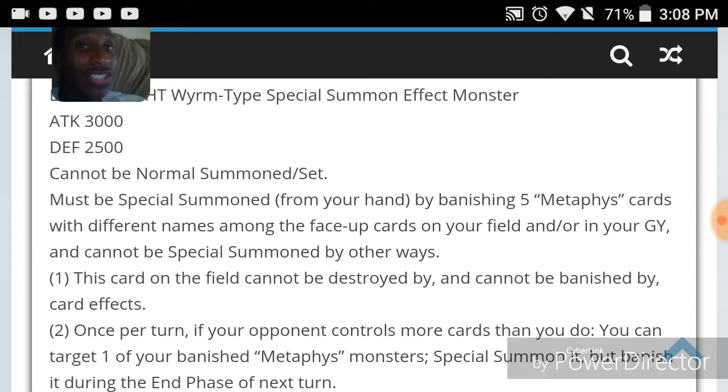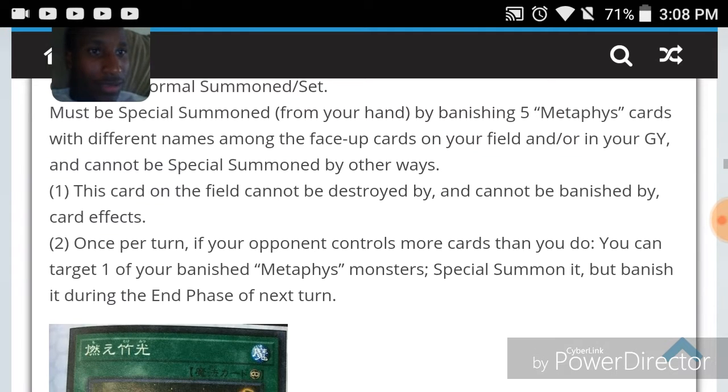You can't banish it, and it's pretty big so it won't get run over easily, but it can still be flipped face-down and bounced. Once per turn, if your opponent controls more cards than you do, you can target one of your banished Metaphys monsters, special summon it, but banish it during the end phase of the next turn.